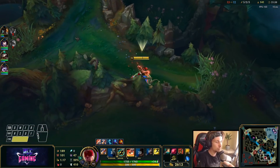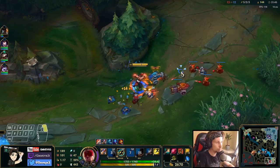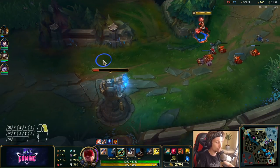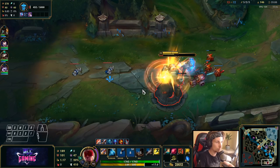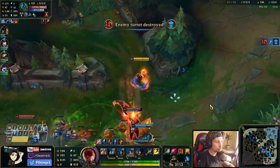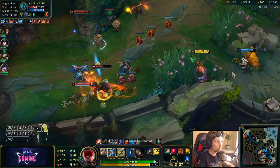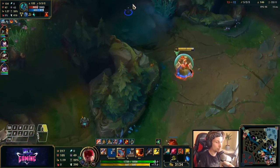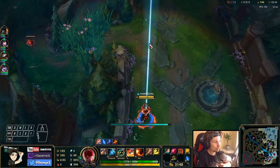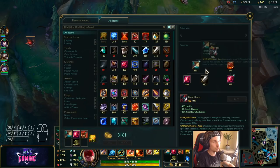There's no red buff unfortunately, but instead of going back to base right now, we might as well stay, take as much farm as we can, force the tower, then rotate to our own jungle and take everything there before going back. There are people coming here right now so we shouldn't be fighting them. We can now get the Black Cleaver and come back insanely strong — we have the highest level in the game.